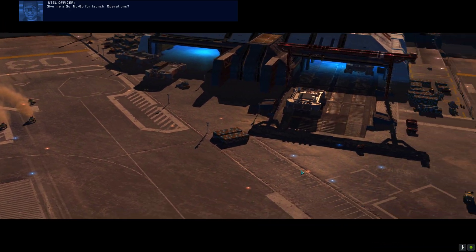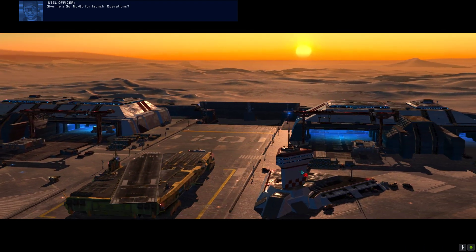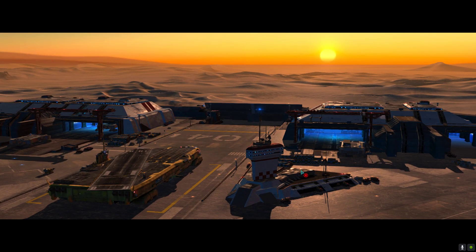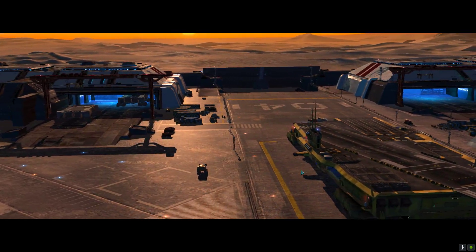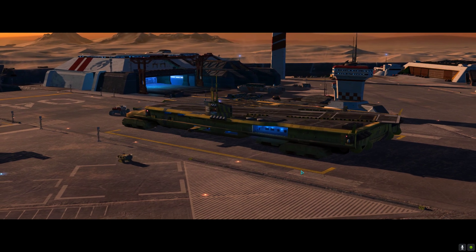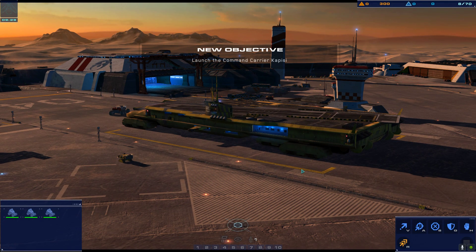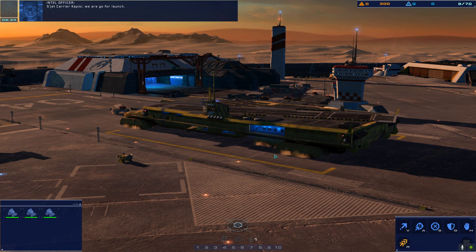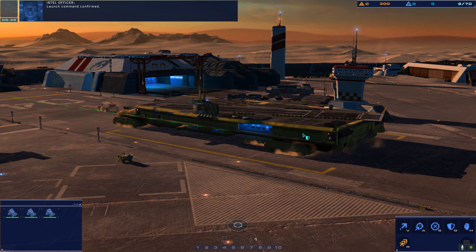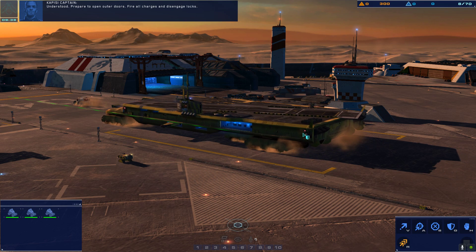Give me a go/no-go for launch. Operations: go. Bridge: go. Rachel — science team's in place, we're go. Engineering: go. Confirm all systems go. Okay, launch time — launching this carrier. We're going to launch Kapisi. Look at that beautiful ship, it's ready to launch.